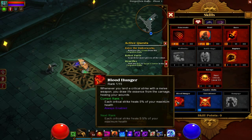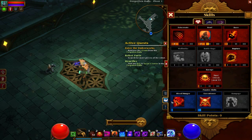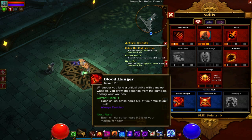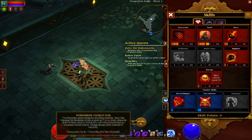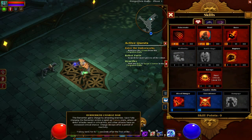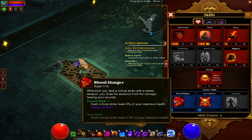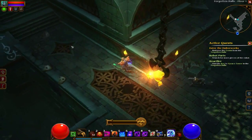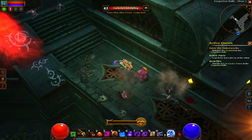Going for this Blood Hunger skill — which I only leveled up once to start, because I wasn't really going for the critical stuff — but it heals you 5%, 5.5%, keeps going up, for every critical hit you get. So you throw 3 of them, hit 100%, and then every time you hit someone you do critical damage and gain back all your health.